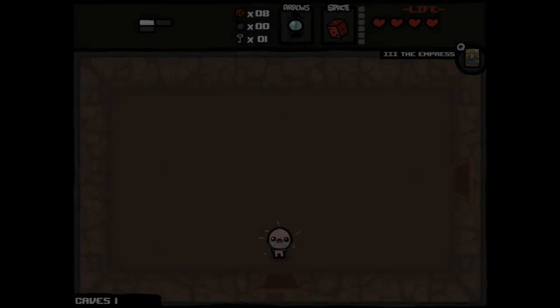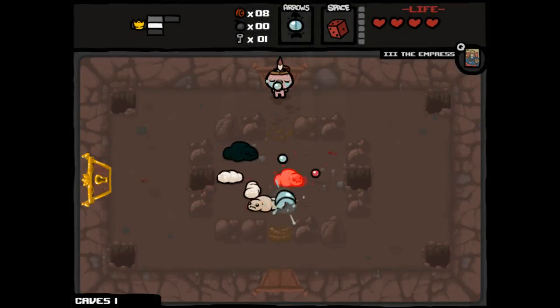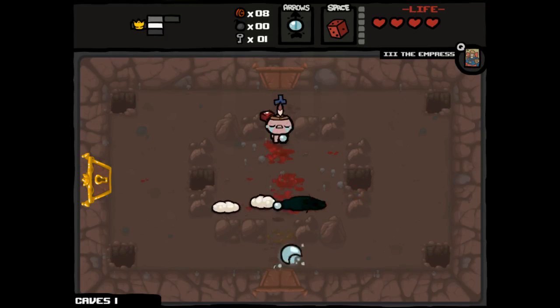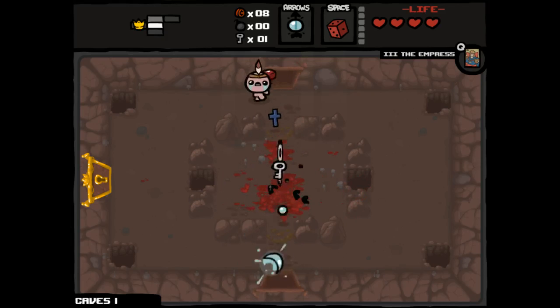So, leaving the cellar part one, we have piercing shots and HP upgrade, one key, D6, and the Relic! The Relic is gonna be fantastic for us. Ideally I would like to start stacking up spirit hearts as soon as possible, but I haven't done a very good job of not getting hit, so hopefully I can rectify that in the near future.